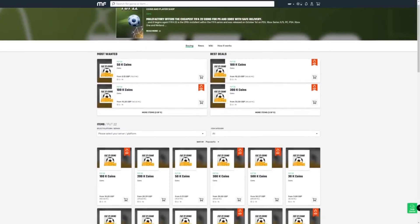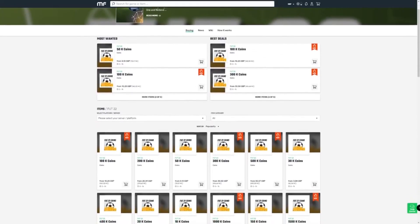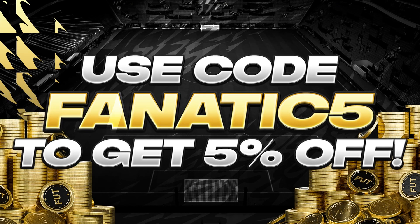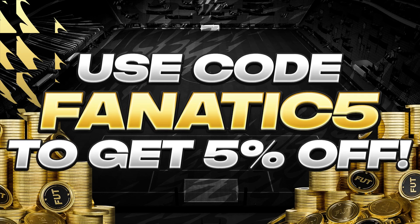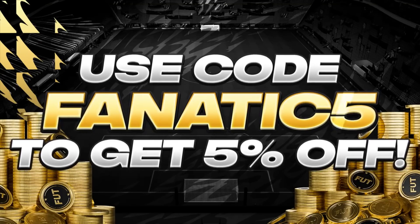Before we get into the video, if you're still looking to get coins on FIFA 22 to celebrate the end, or maybe you want to hit the ground running with FIFA 23 Ultimate Team, either way there is no better place than Mule Factory. Head over there to get yourself some cheap, fast FIFA Ultimate Team coins — completely reliable — and if you use code FANATIC5 at checkout you'll also get yourself a 5% discount. Link can be found in the description down below.